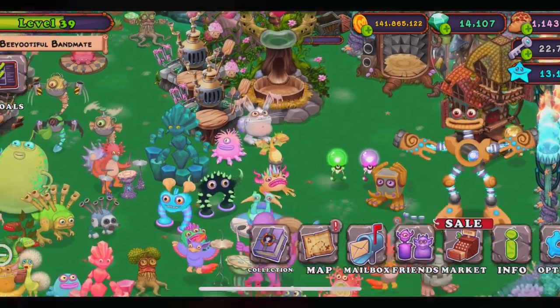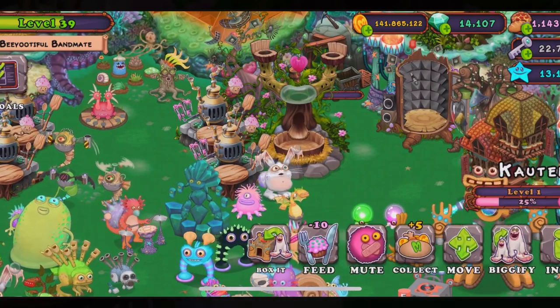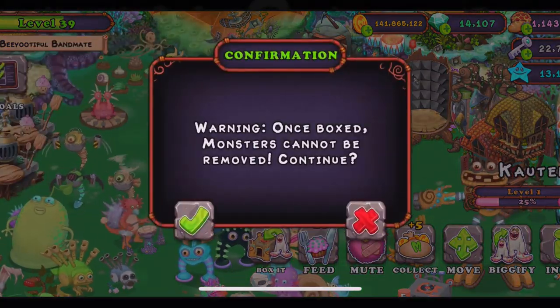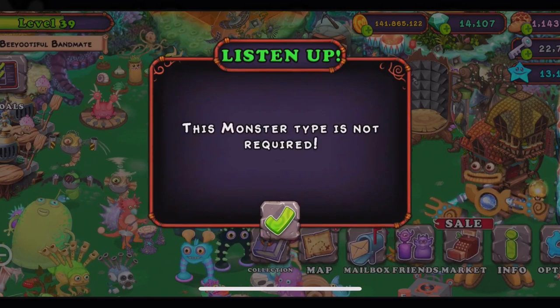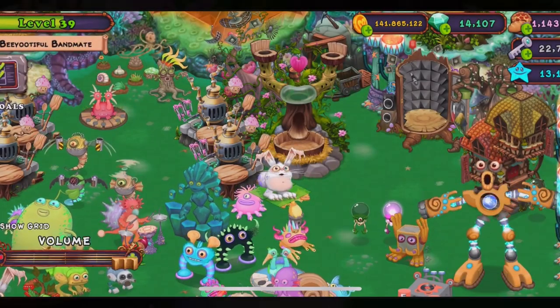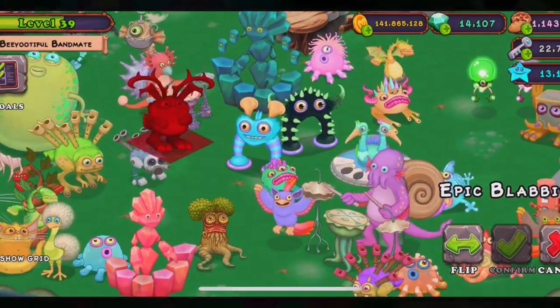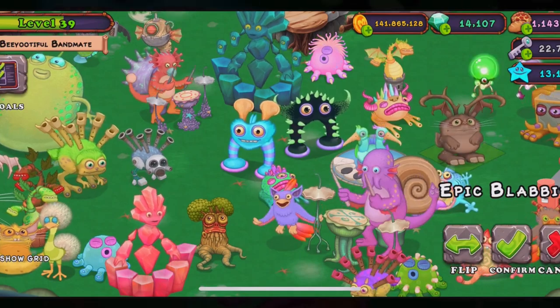Let's move some of the monsters into the Humble Hotel. I have two Blabots here — why do I have that? Let's box them in. Wait, it's not required — then why are you asking me if I want to box them in if it's not required?